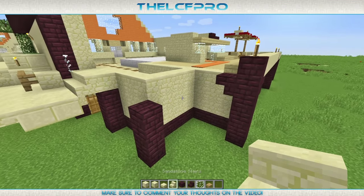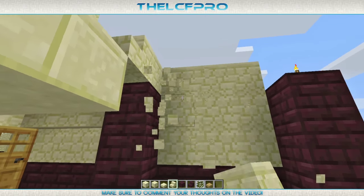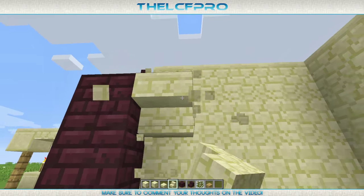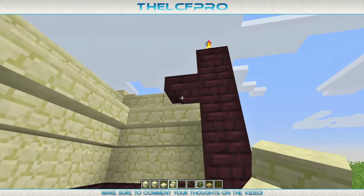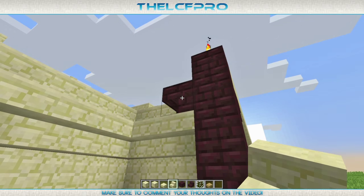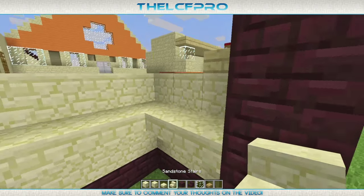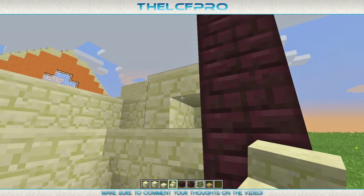Check if that's right - yes it is. Now the next thing we do is place some upside down stairs in between the poles. We also do that over here, which gives a little bit more detail to the house. Oh wait, that one should be away - like that. And now get some upside down stairs like this.